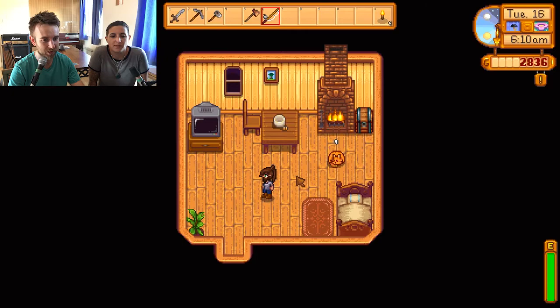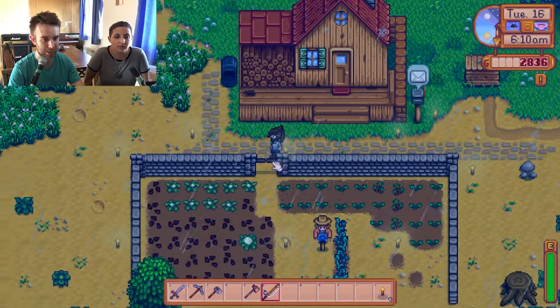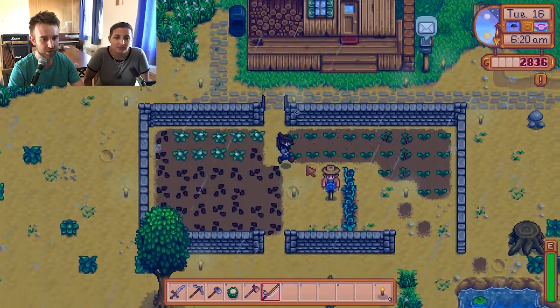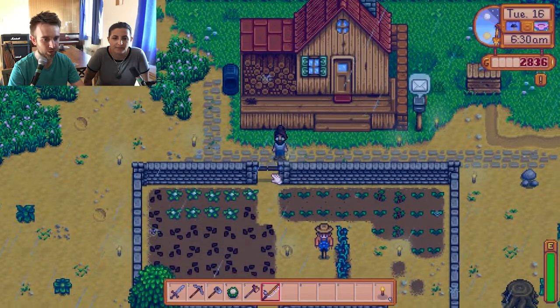Let's say hello to the cat before we head out. Part of me was thinking we needed a new backpack, then I completely forgot that we'd already upgraded. We have, and that cauliflower is looking ready, so we can probably finish off that community center bundle today. The strawberry plants are looking nice, but we don't have any beans or anything like that - so nothing to worry about.